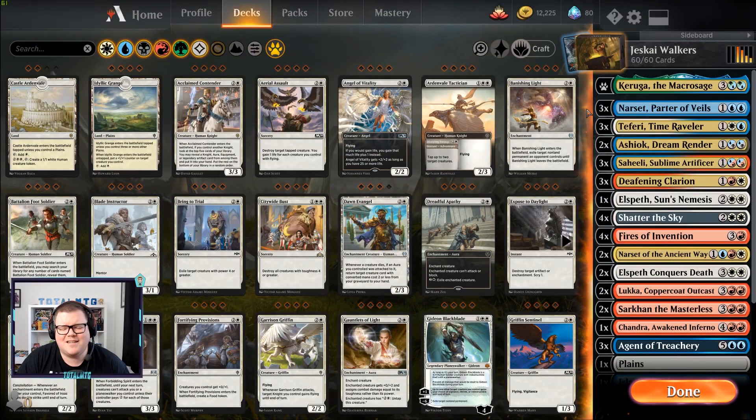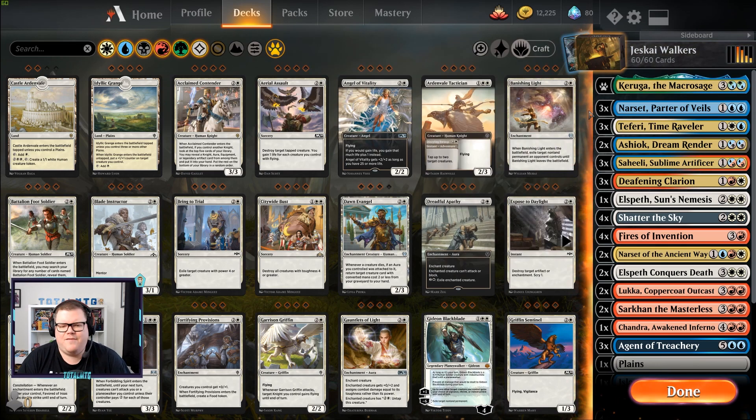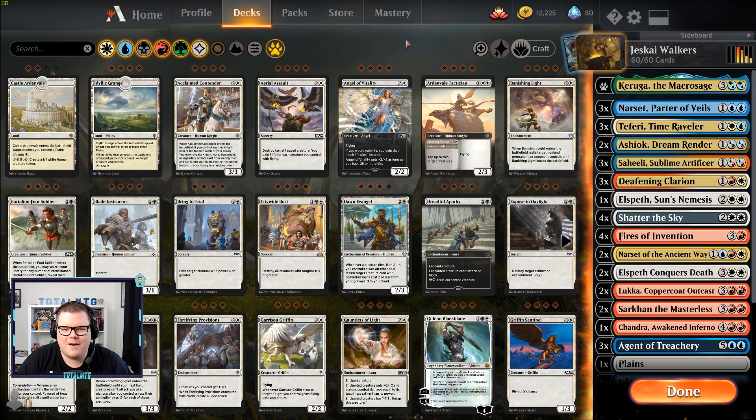Jeskai super friends is what we're playing today. We are going to run a companion — it's not dedicated around this, but if you can have that extra card, why not have Karuuga Beluga? Everything we're going to have is three mana or greater, so Karuuga Beluga can come in and give us card draw. It can also be sacrificed with Lukka to find our other creature. As for planeswalkers, we've got lots — let's count: three, six, seven, eight, nine, ten, eleven, twelve, thirteen, fourteen, fifteen, sixteen, seventeen, eighteen, nineteen super friends to keep us going.